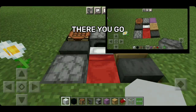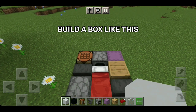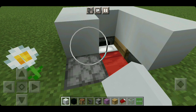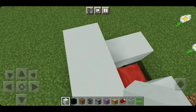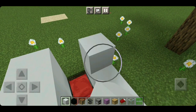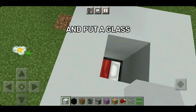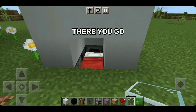There you go. After that, build a box like this, and put a glass on top of this block. There you go.